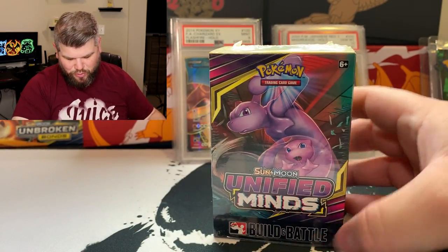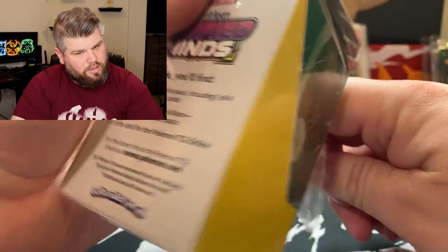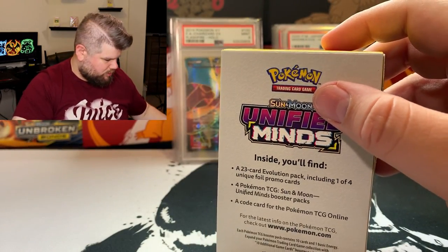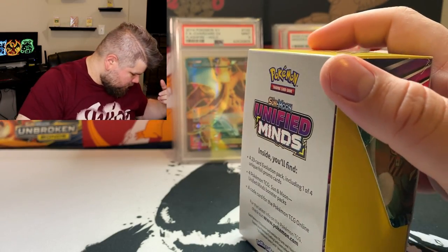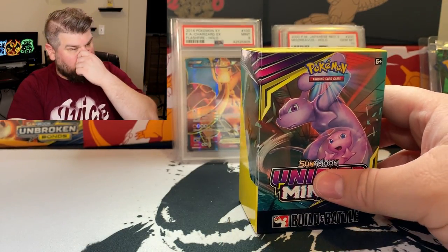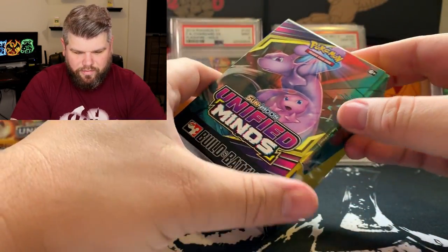So let's get into the Unified Minds box here. Those cards alone — I want to assume there's probably like seven to $800 worth of value there. Booster boxes are a hundred dollars a box, so we got two of those. Then we got the Unbroken Bonds — probably like 40 bucks — so there's another hundred bucks. Then the light packs — I mean, we got well over a thousand dollars worth of stuff here easily.